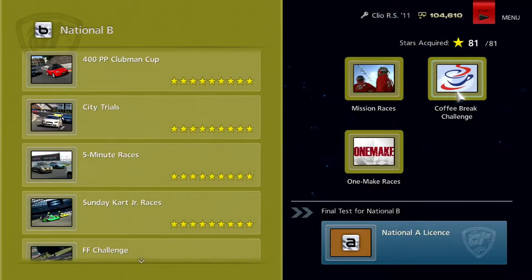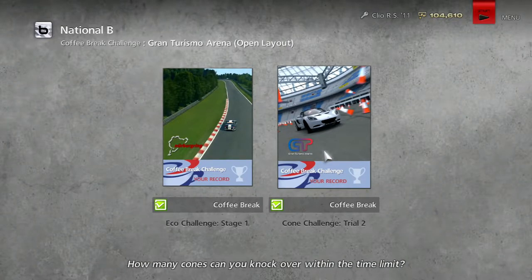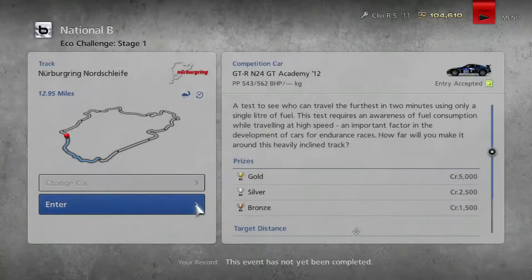So today what we're going to be doing is the Coffee Break Challenge, the One Make Races, and also the National A License. First off, we are going to start with Coffee Break. The first one is an Eco Challenge - how far can you go on 1 litre of fuel? And the Cone Challenge again. I actually quite like the Cone Challenge, so I'm looking forward to that one. But let's go for the Eco Challenge.